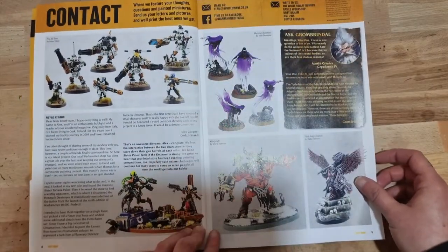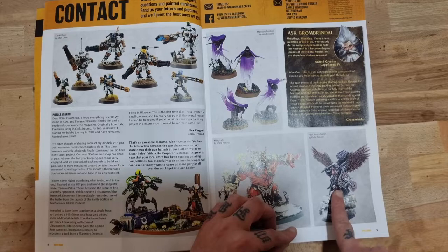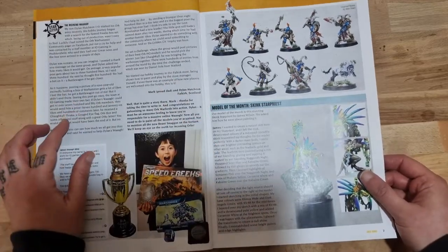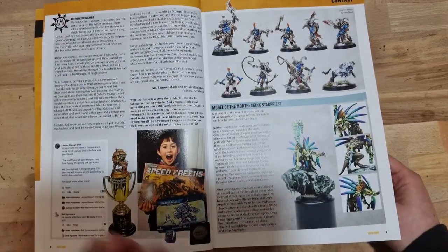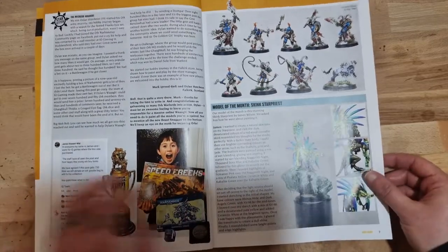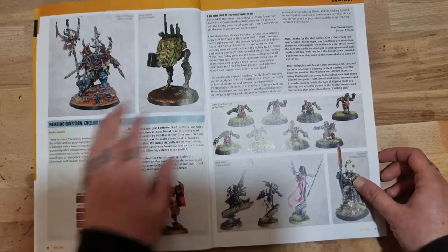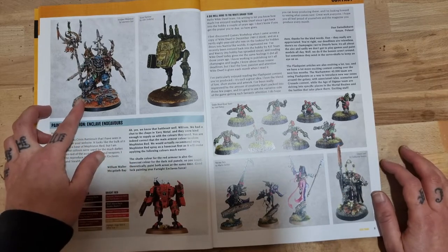Contents page has some beautiful miniatures as always. I'm sure I've seen that Flesh Tearers Captain online - it's beautiful. The model of the month is the Skink Star Priest. There's also some Untamed Beasts, a Sentinel that's really amazing, and an Ironjaw Megaboss - it's incredible, brilliant conversion that is.